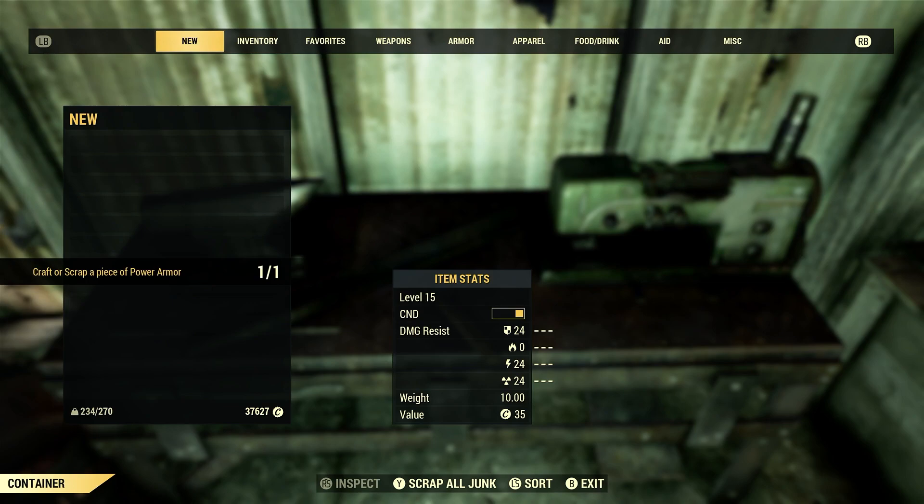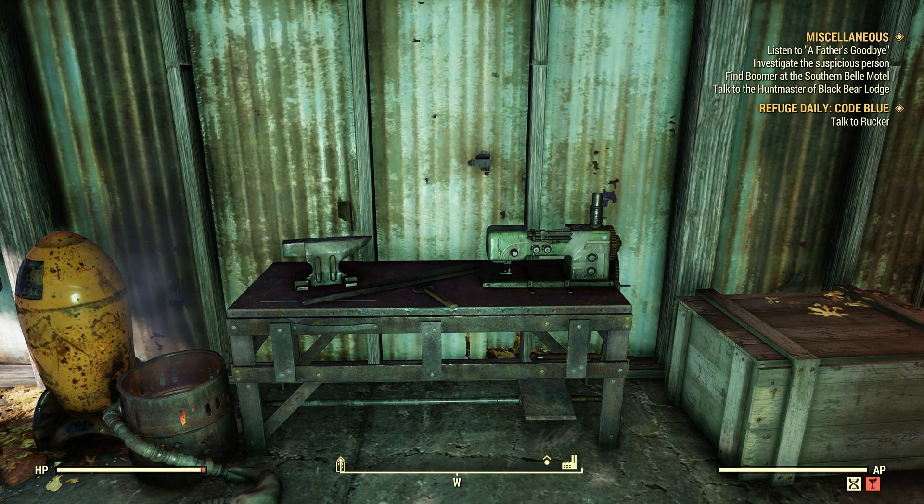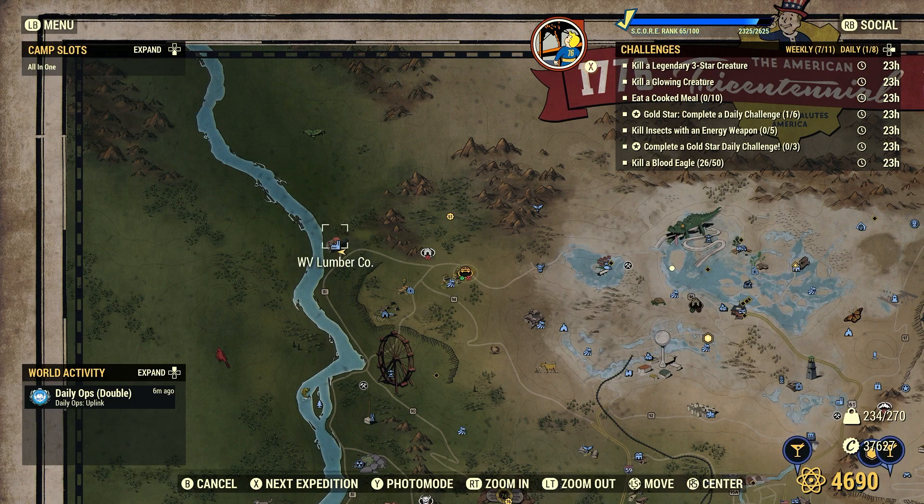Craft or scrap piece of power armor — one for one. As I say, it's a lot better finding a piece and scrapping it than crafting it, because crafting power armor costs a lot. Once again, it's at a different location: WV Lumber Co.